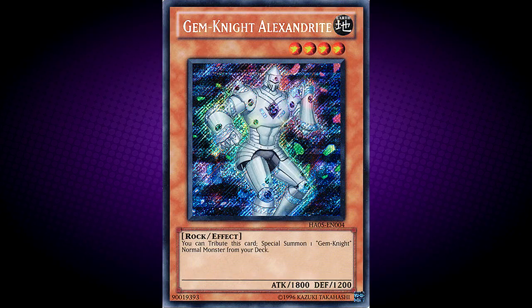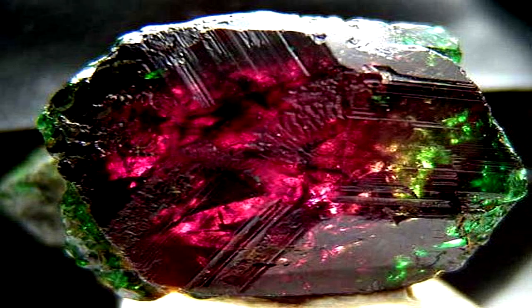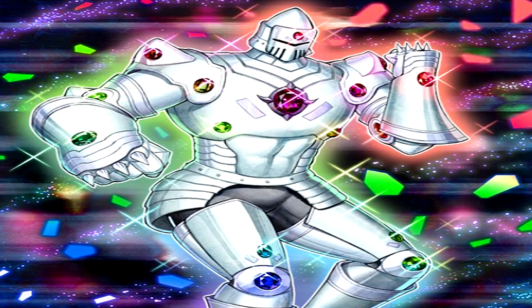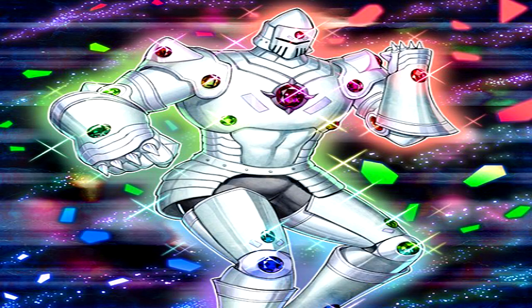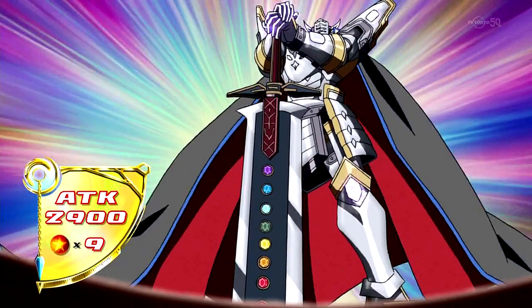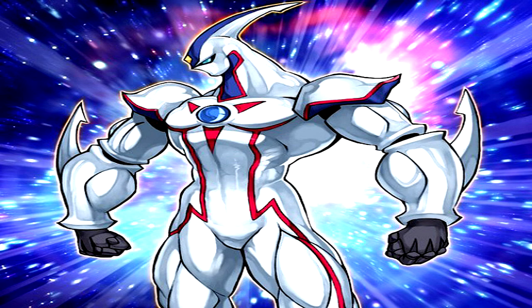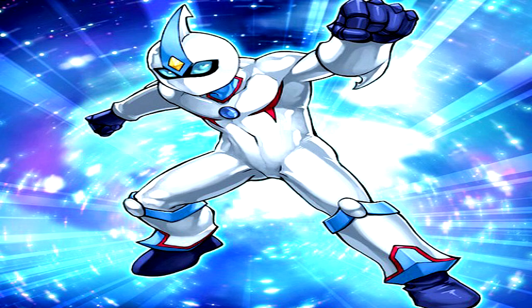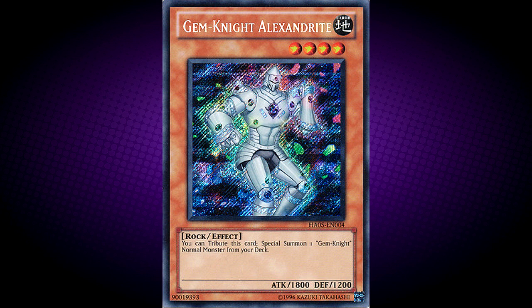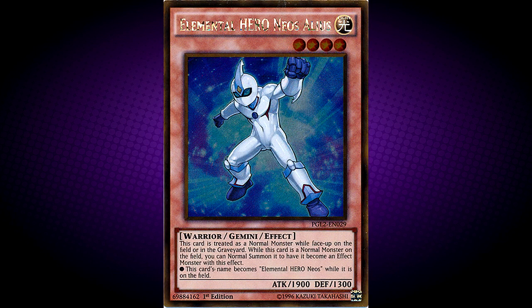First up, Gem Knight Alexandrite. This card is named after the mineral Alexandrite, which is a variation of the Chrysoberyl mineral. The effect of this card references light passing through a gemstone and giving it a different colour. This monster resembles Gem Knight Crystal and Gem Knight Master Diamond. Since Gem Knight Crystal is somewhat similar to Elemental Hero Neos, this card may be the Gem Knight counterpart of Elemental Hero Neos Alias. This is backed up by the fact that both are level 4 effect monsters, and this card has 100 attack and defense less than Neos Alias.